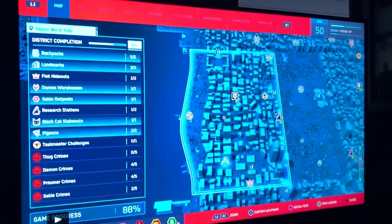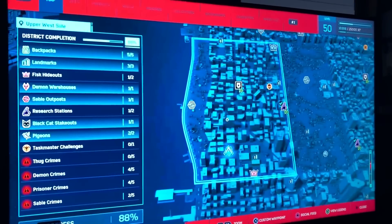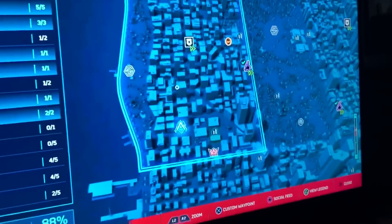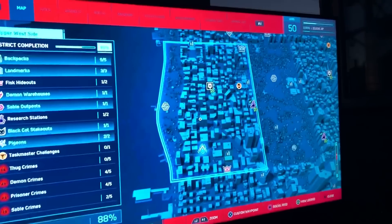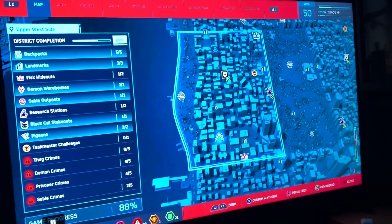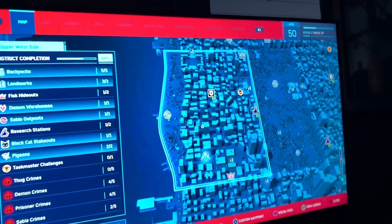You can see here it says one out of two research stations. This is the only one that's showing up and the other one's supposed to be somewhere right here. I was looking around — people were saying you got to do all the side missions, you got to do all the research stations before that one pops up, but none of that worked. I got everything else done, all the research stations and side missions done.